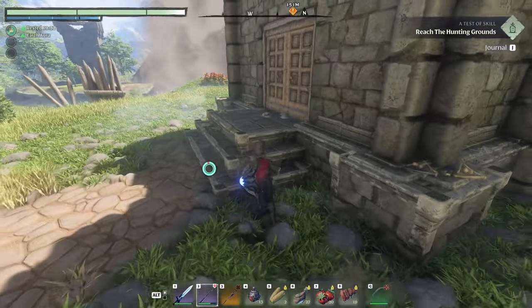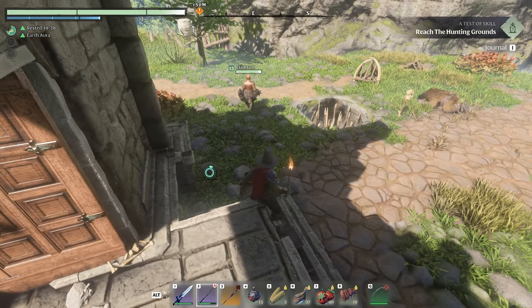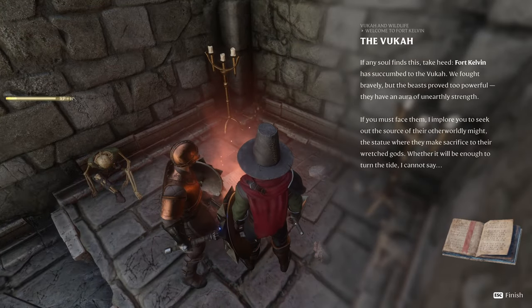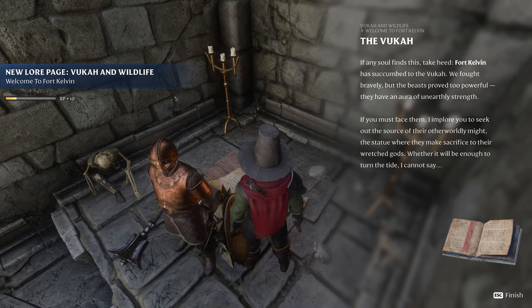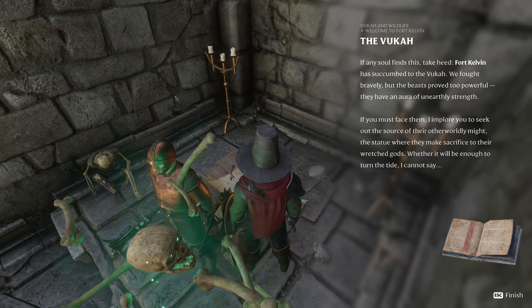I was running so fast that the trap right here triggered after I was on the other side — that's funny. Another lore in here. The VUCA. Any soul finds this, take heed — Fort Kelvin has succumbed to the VUCA. That must have been the creature that burrowed underground from the last passage. That's why they're always in caves and stuff.